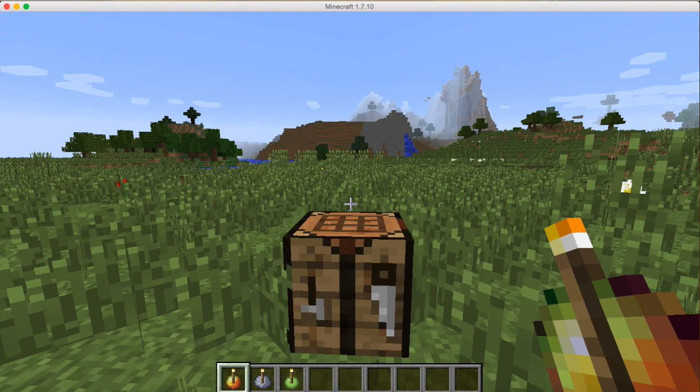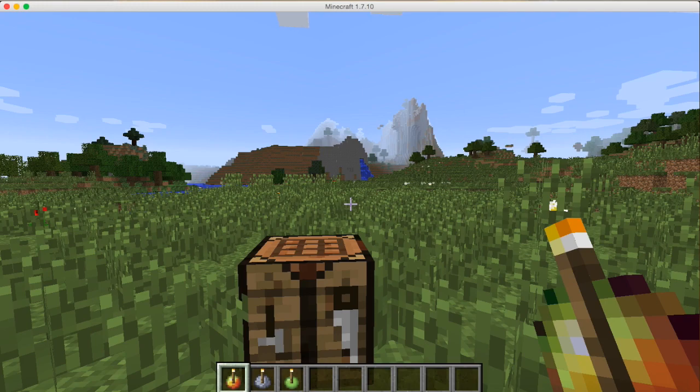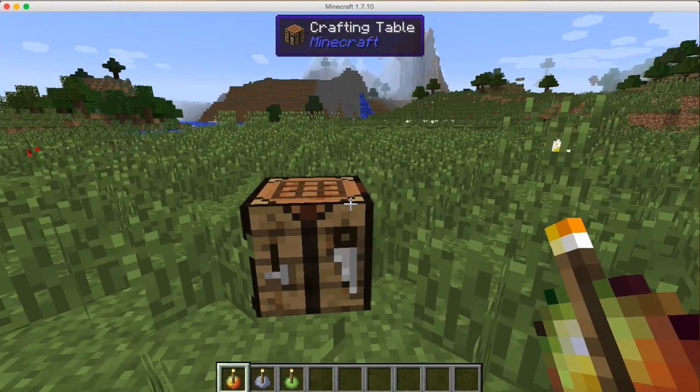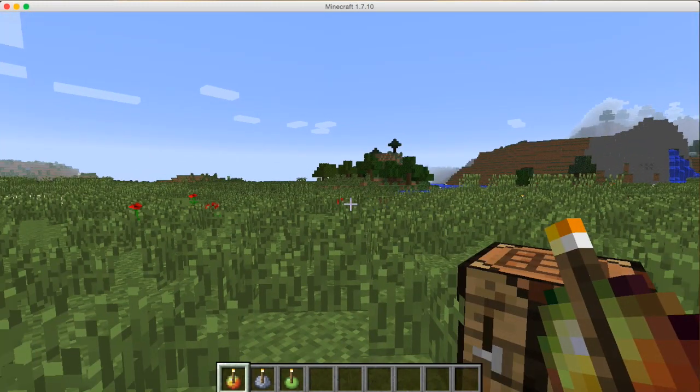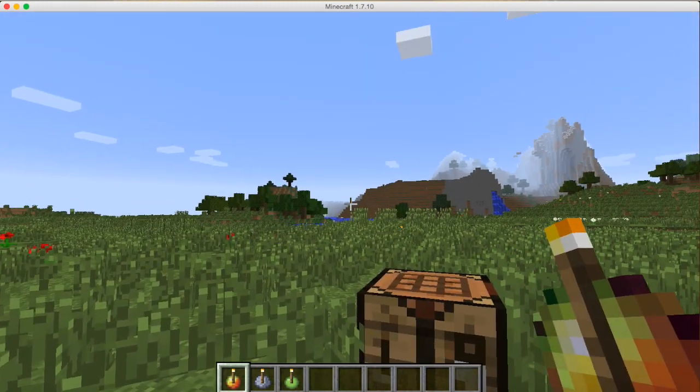Hey guys, Minecraft and More back with a video. Today I have an awesome mod showcase - it's a very small mod but I hope you guys will enjoy it. This is called the Throwable Torch mod. It was on the Minecraft forum and I'm gonna put the link in the description below for you guys to download. It's not a very complex mod, just a little add-on if you want to do something in a survival world.